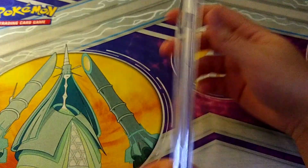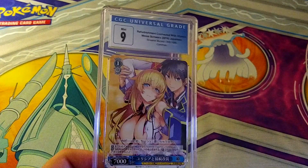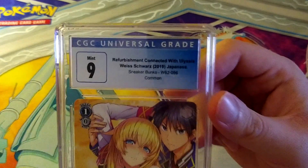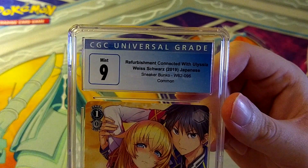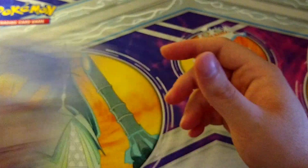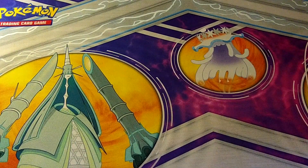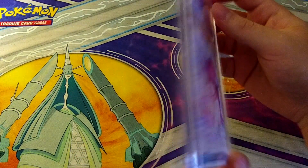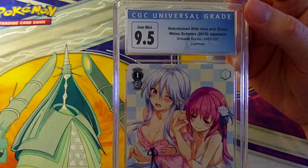More Weiss Schwartz — there's a piece of something on there, a piece of the box broke off. That pulls a 9 — a Common Reverberment Connection. Then another one that looks a bit off-kilter on the back, but pulls a 9.5 — better than the 8.5. Refurbished with Aine and Grace. Common cards — 9s and 9.5s are okay even in Weiss Schwartz.